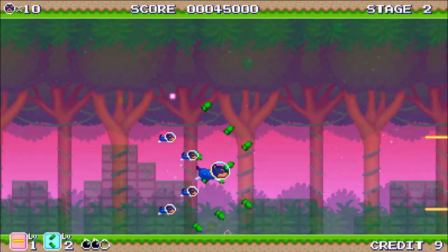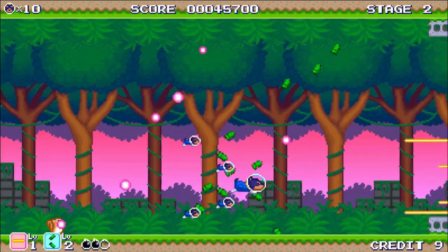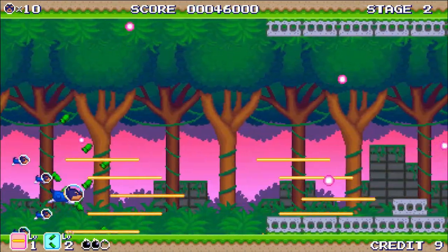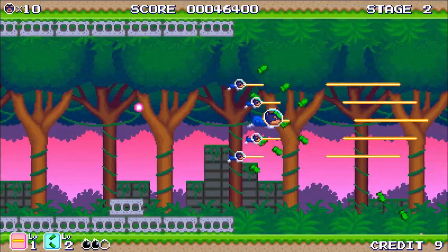At the start of each stage there is a rather slow introductory section, which sees you flying through space. The game usually offers up a couple of Gradius-style formations for you to shoot and collect a few power-ups before the real fun begins. Once past these introductory sections, the background changes and the stage proper begins.